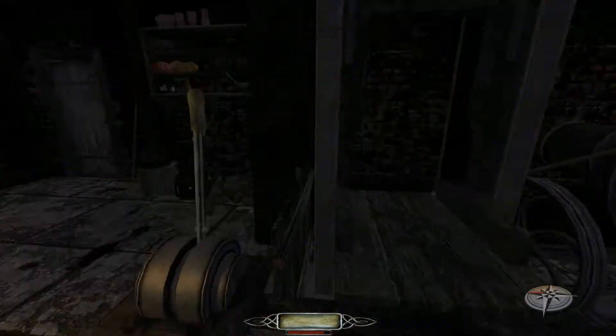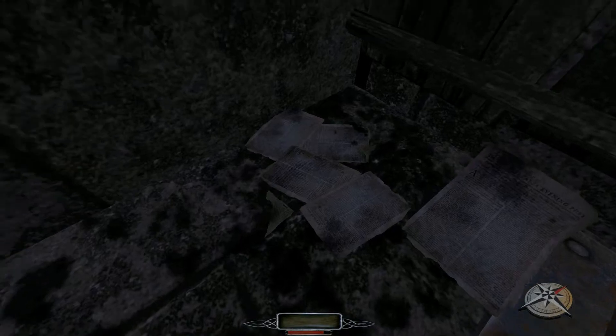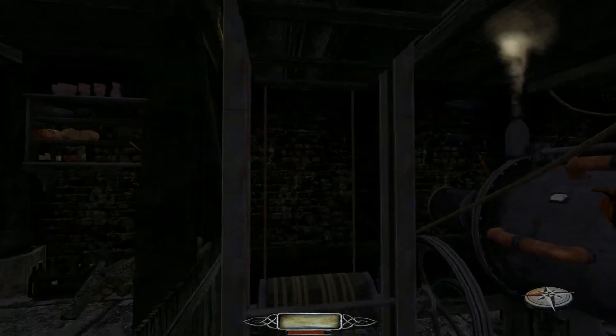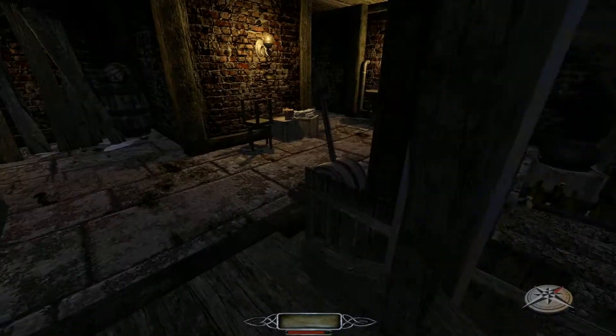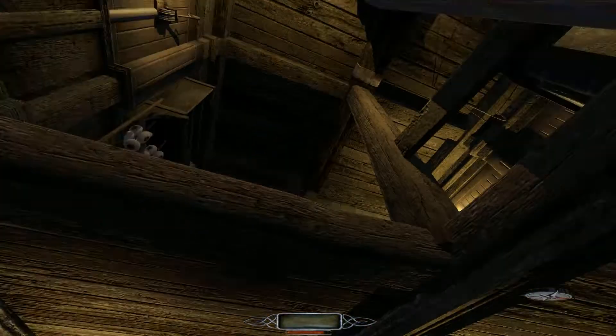One should always check for loot underneath these elevators because you never know — but it wasn't the case this time. There's some old newspapers, surely equally as valuable. Steam just burns the boards and catches fire — I love this. This is amazing looking. It's like you could stick that in a car and call it a car.